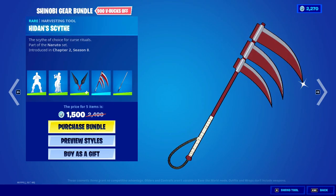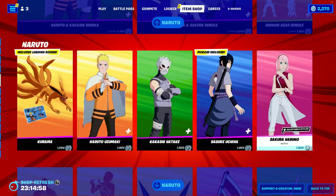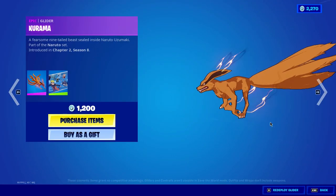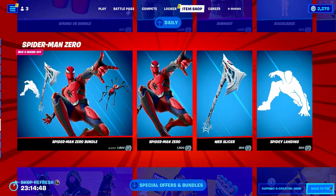We also have the kunai, the Hidan Scythe pickaxe — Hidan is also a member of Akatsuki — and a black hoop sword. You can purchase the bundle for 1500 V-Bucks, or purchase skins separately. The Kurama glider is also available for 1200 V-Bucks.